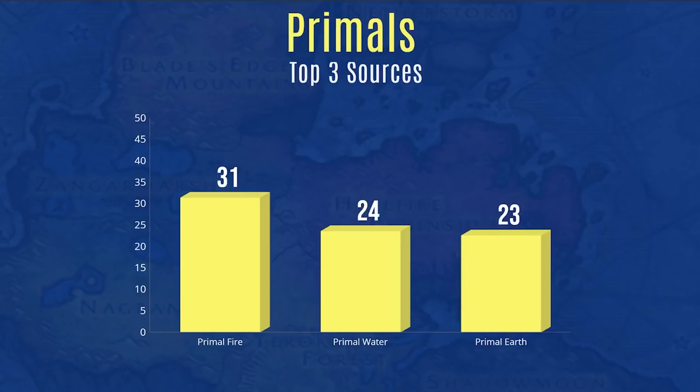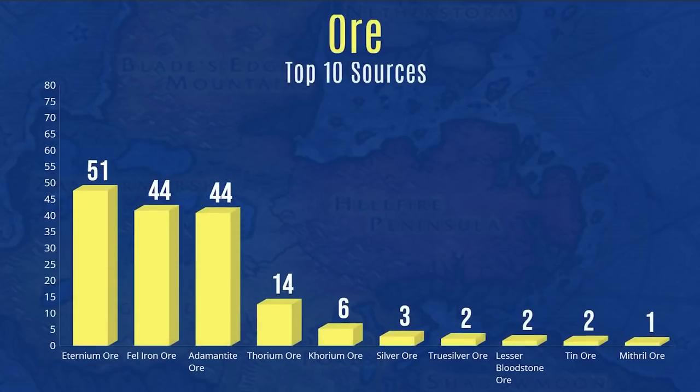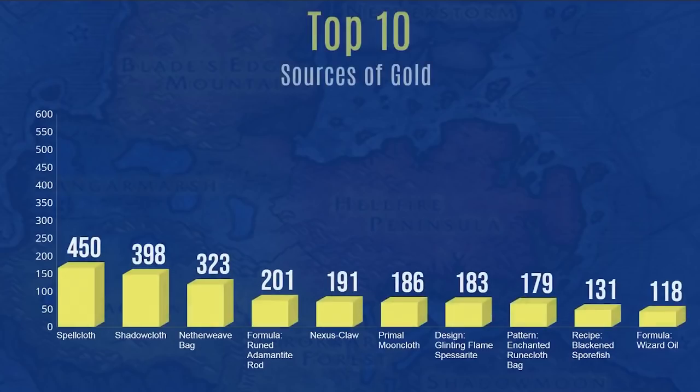For ore sources, eternium goes for the most, though I actually sold the most fell iron. Adamantite contributed quite a bit too, but I didn't do a lot of mining while leveling. Without an epic flying mount you'll have less ore and it's a less effective method to generate gold. Ore becomes much better once you have an epic flying mount — same with herbalism. Before then, I wouldn't say it's the greatest use of time.